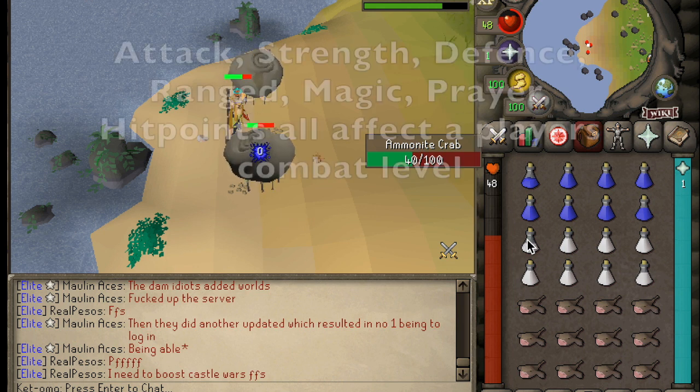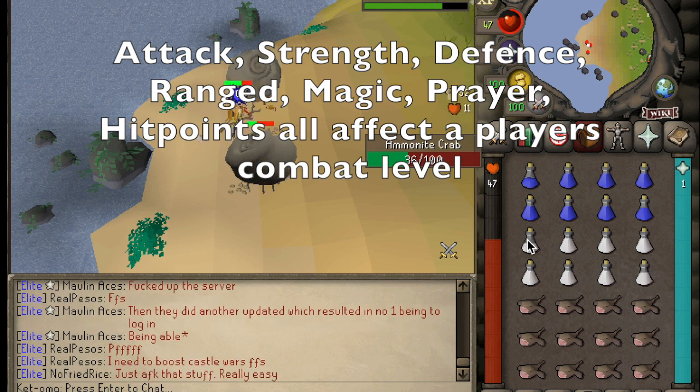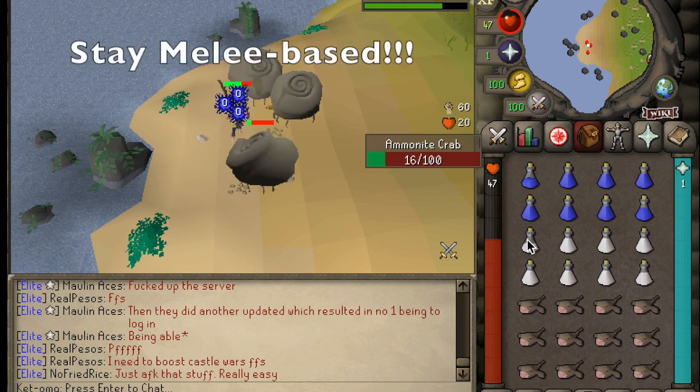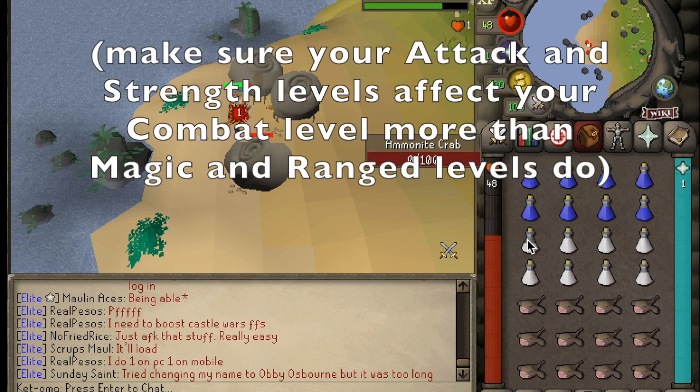Your combat level in-game is a combined configuration of your attack, strength, defense, ranged, magic, prayer, and hit point stats. Generally for Abimalers, it is important to stay melee based on your account. Staying melee based means that your combat level is primarily influenced by your melee stats, aka your attack and strength levels.